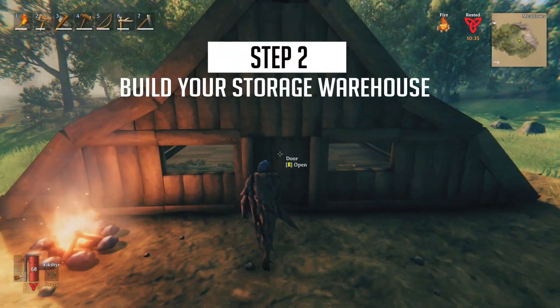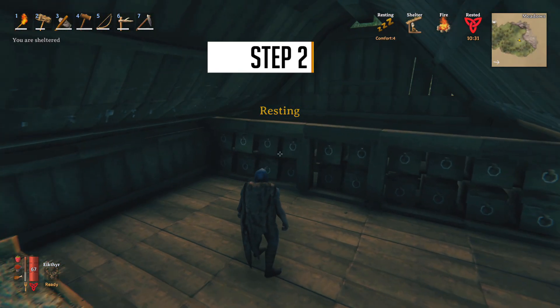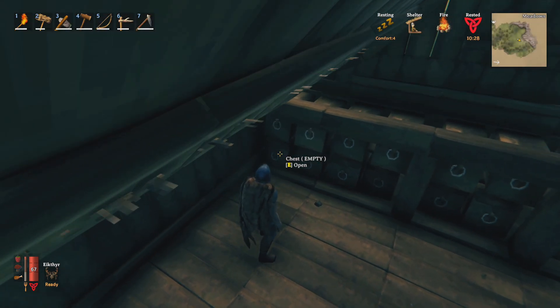So here's my simple little warehouse. It's easy to build, didn't take long and it's just got a load of chests on the back wall there for me to put my things in when I need to.